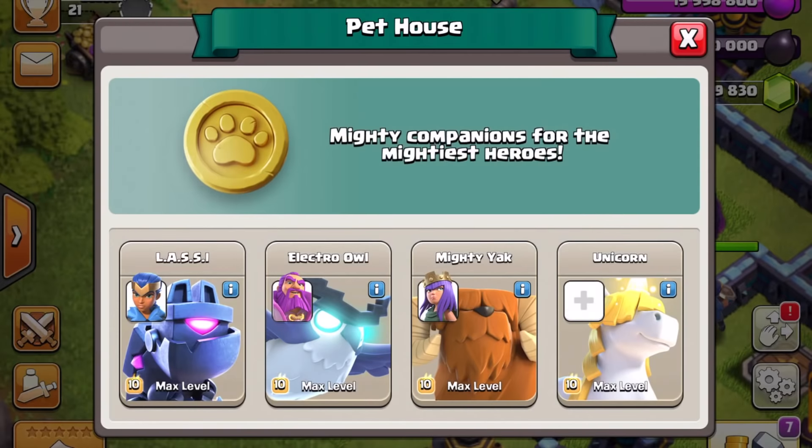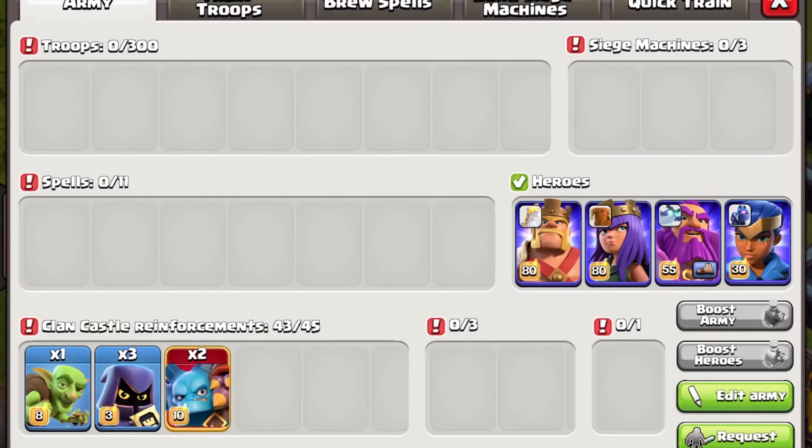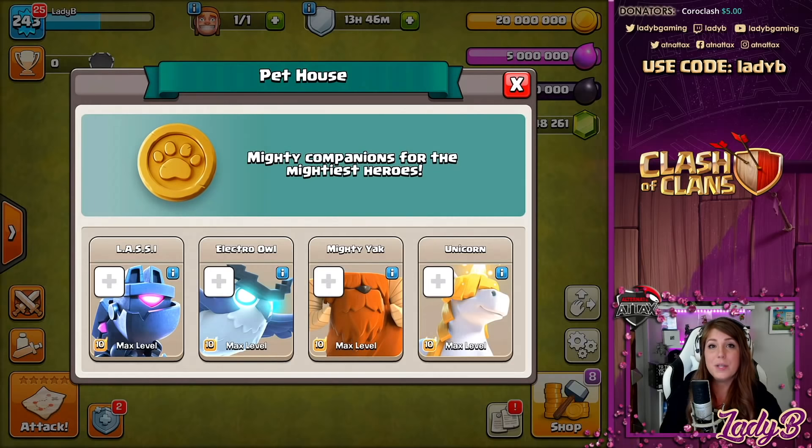Do you want your Barbarian King to have some extra range damage? Then you can bring the Electro Owl as his hero pet. Or maybe you want to bring the Queen Walk to the next level — then you can give her a unicorn for additional healing. Hero pets will have 10 levels each to upgrade, and you can actually upgrade them with magic items just the way you would with your heroes. You can use a book of heroes or a hammer of heroes on your pets as well.